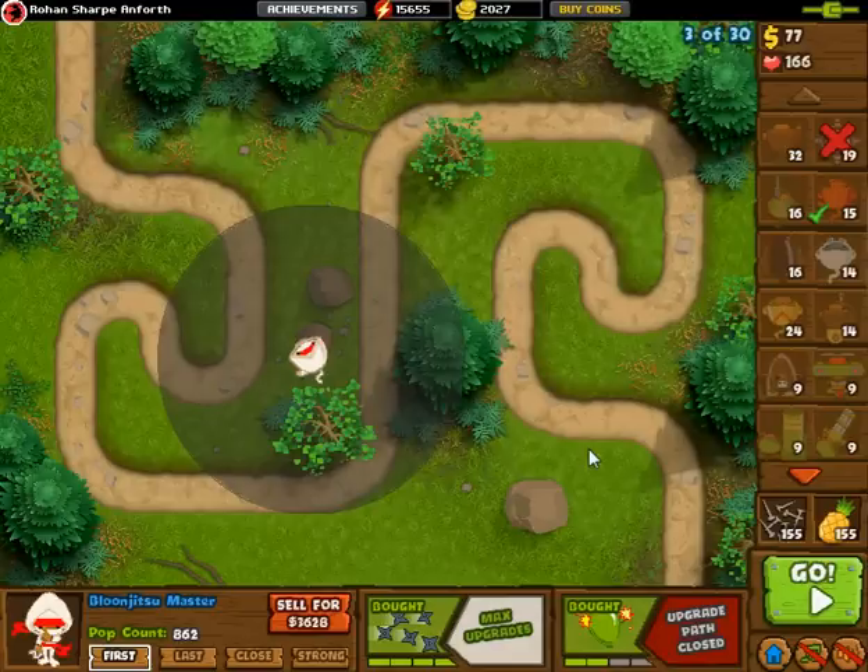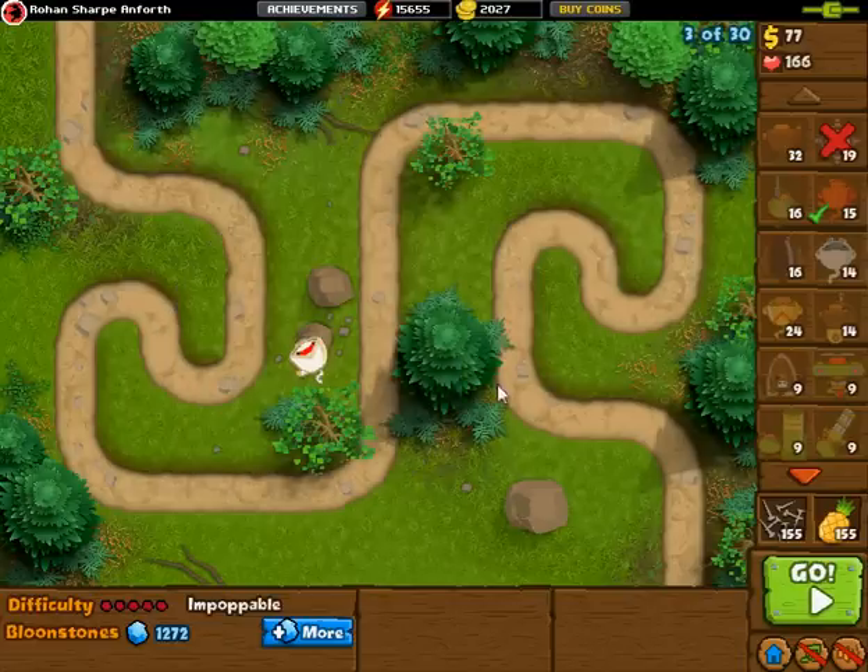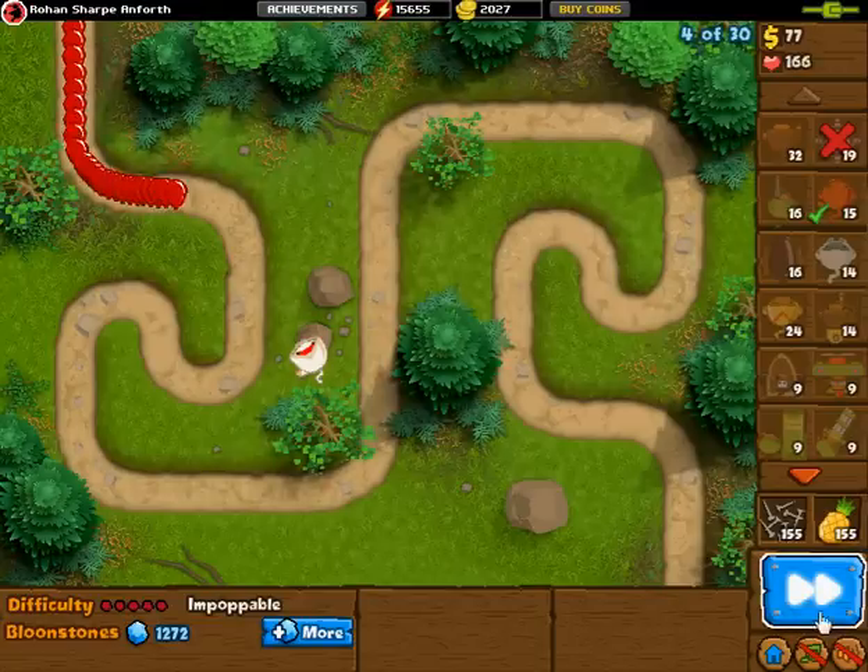Hey guys, just a quick little interesting tip here you can do. It's mostly for an apocalypse type situation in which you can't get a break from the game. It's actually possible to pretty much pause the game by clicking the fast forward button 75 times a second or faster than that. You obviously can't do that by hand — you need some sort of auto clicker.